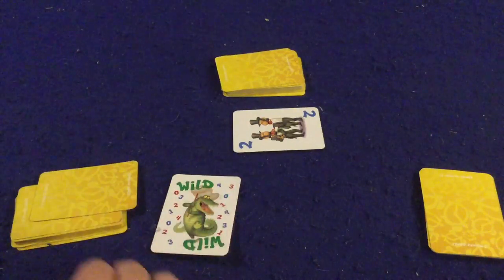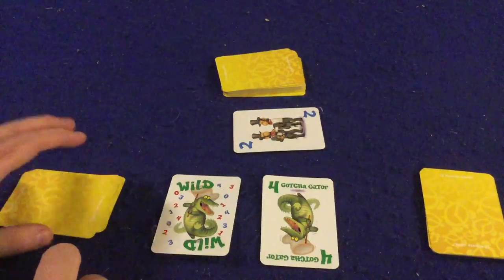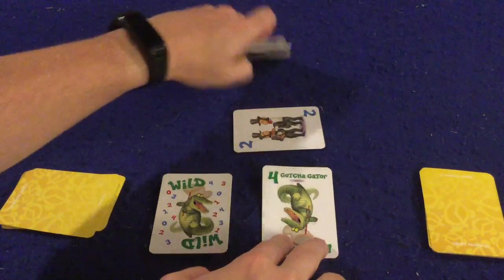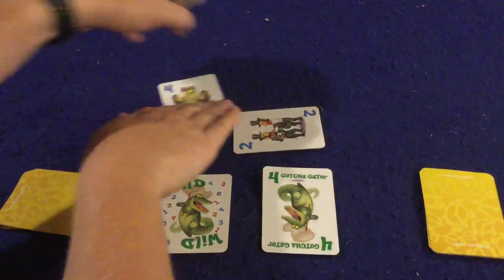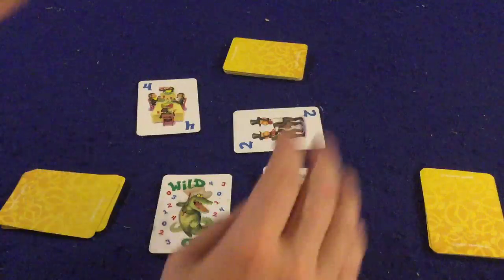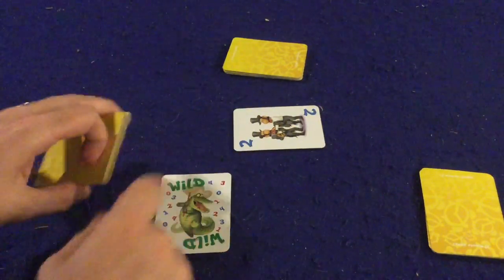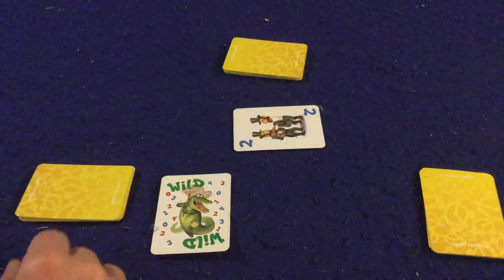You can also get gotcha gators. There are gators in here with different numbers on them. So if you had a four monkey out here and a gator out here and you slap both of them, you say 'gotcha gator' and you would get both of those piles of cards and put them on the bottom of your deck.